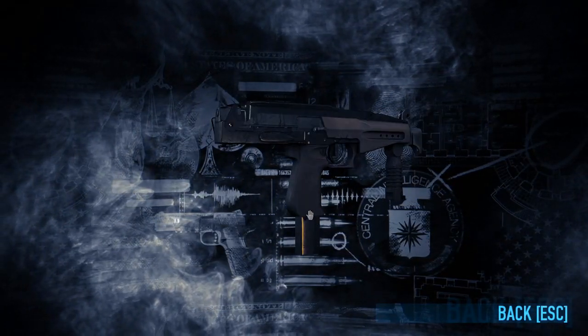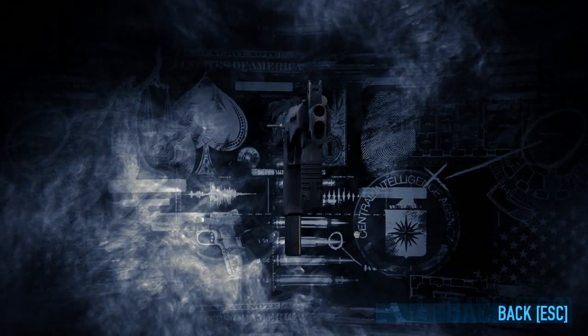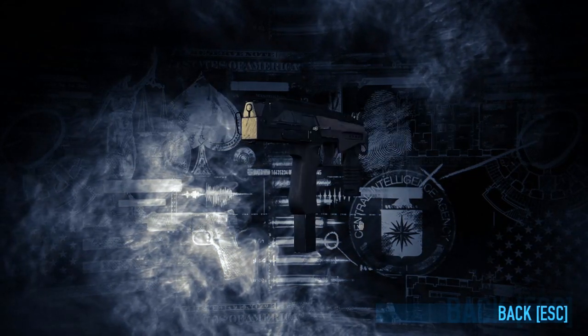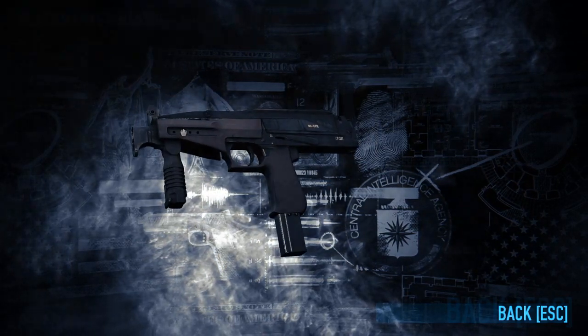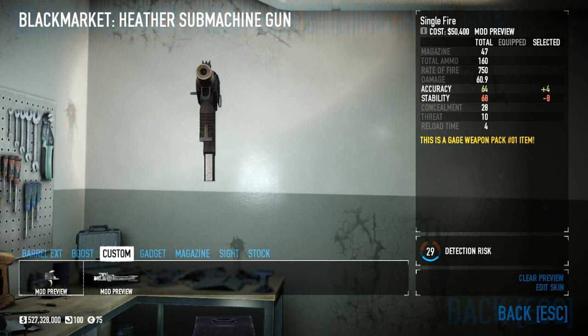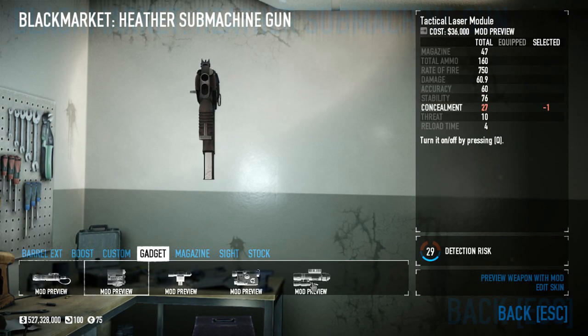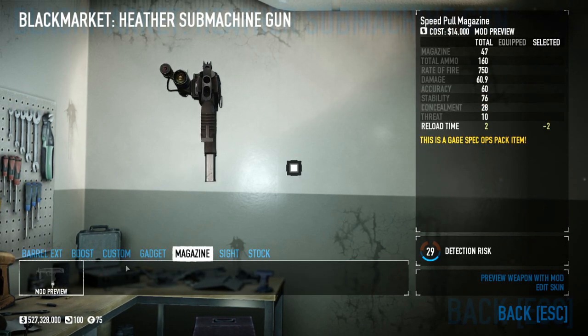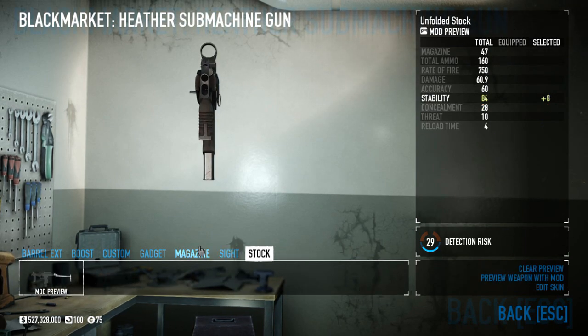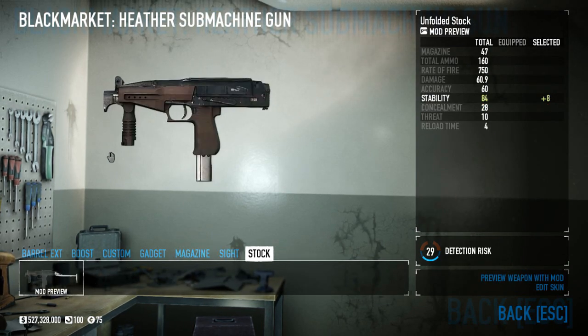Let's start with Jimmy's secondary, the Heather SMG, based on the SR-2M Veresk, produced by the company responsible for building the AS Val — or the Valkyria as it appears in-game — as well as a pair of underwater guns, the APS and the SPP-1M. They're kind of interesting, look them up. The SR-2M is a personal defense weapon not unlike the P90 or MP7, but in-game it's probably closest to a beefed-up Compact-5, doing 20 more damage but a bit less accurate and less stable. It's more concealable but with fewer concealable options, and it can take a speed pull mag as well.